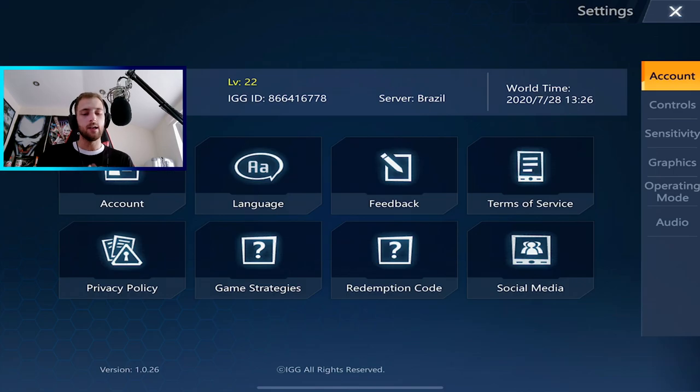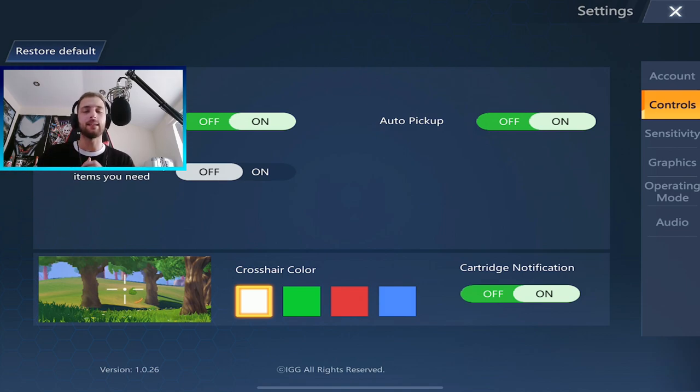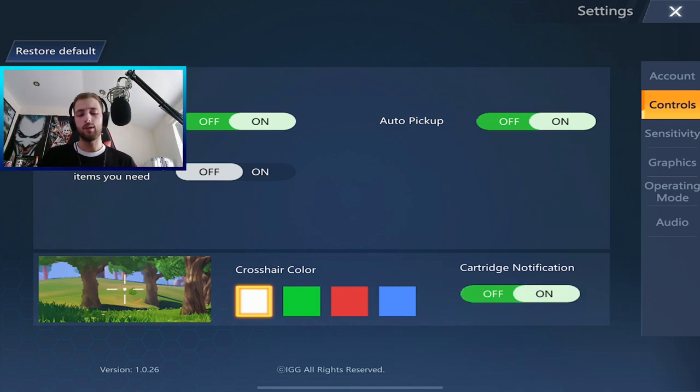First things first, let's jump straight into the settings. Aim assist — yes, it's very powerful, they need to nerf it. It pretty much makes noobs really good at the game because they can just hold the trigger. Auto pickup is on — that's personal preference. I've got it on because I always land in high populated areas to pick up weapons quick. Recommends recovery items — you need that off. Crosshair color I've got on default white. Cartridge notification you want to keep on — that shows you when an enemy is near.